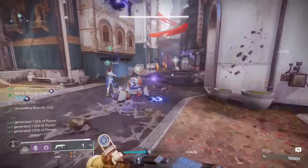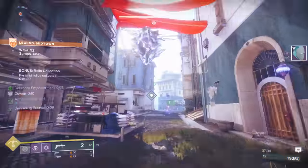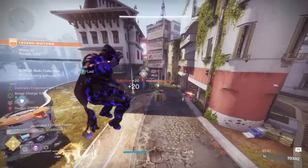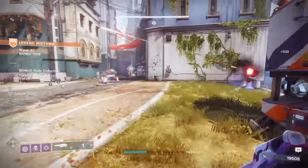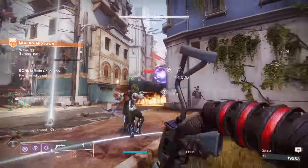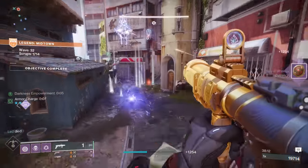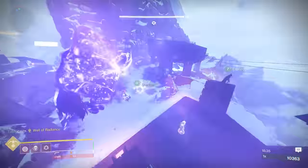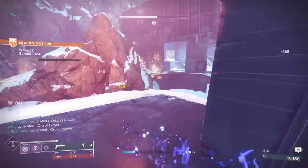Those are the two PvE god rolls. I do have auto-loading plus vorpal — vorpal is always going to be active, which is very good — and overflow plus one for all, which is incredible. You want to have an aggressive roll with perks that double the magazine size, and an auto-loading roll. If you don't want recombination or harmony, frenzy is actually good here because it triggers while the mountaintop is stowed, and so does vorpal. With an auto-loading roll you want the damage-increasing perk active when you whip it out for the first time.